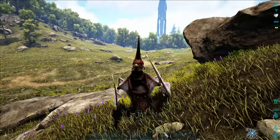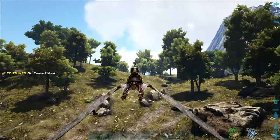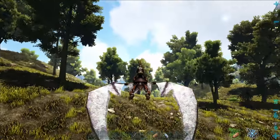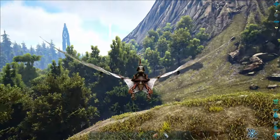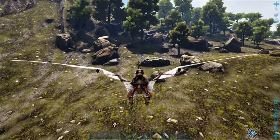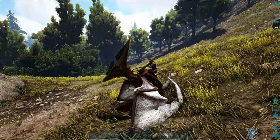Another really cool thing about this area is that down the line, when you're ready to start caving, you will find the cave containing the Artifact of the Clever just over the hill. This is one of the easier caves to do on the map, so you can also farm some pretty good loot crates here. If you're thinking about a good base location close to resources with lots of flat area to prepare for mid to end game, this might be a really good choice.